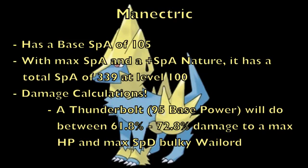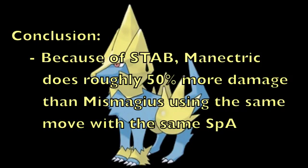Basically, Thunderbolt from Manectric will be doing 61.8% to 72.8% damage against the same Wailord. The reasoning for this is that using an electric move, Manectric actually gets STAB because it is an electric type. So it takes this 95 base power Thunderbolt and turns it into a 142.5 base power Thunderbolt because of STAB's 50% increase. The game rounds up to 143, but using accurate math it is 142.5. Because of STAB, you are able to do 50% more damage and two-hit KO this Wailord, which Mismagius was not able to do because it lacked STAB on the electric type attack despite it being super effective.